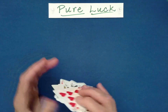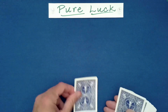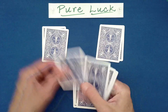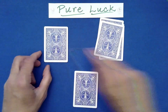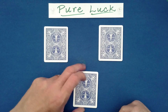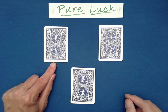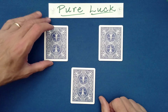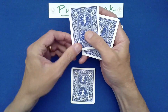Now, from there, we're going to deal out the cards into three piles, kind of like a triangle. These two piles furthest away from me are yours as the spectator, and this one down here is supposedly mine. So what I need you to do as the spectator is choose either one of your piles, and make note of the identity of the top card.